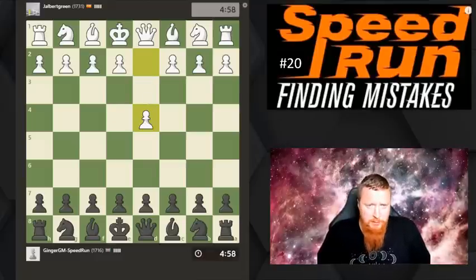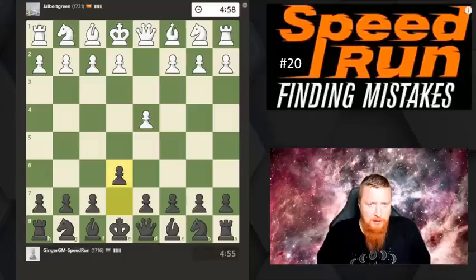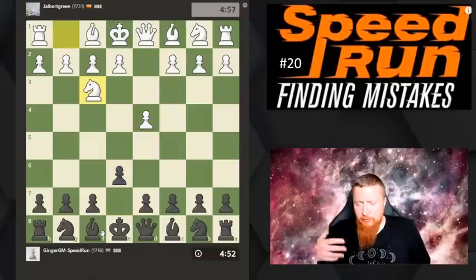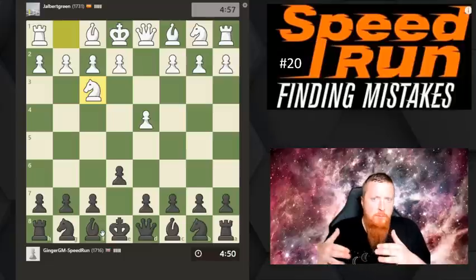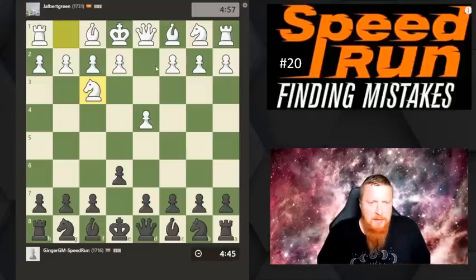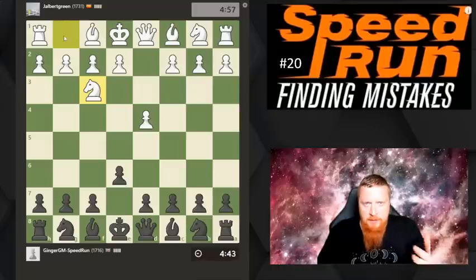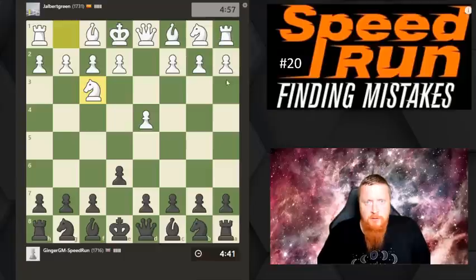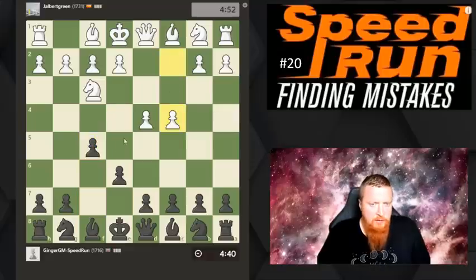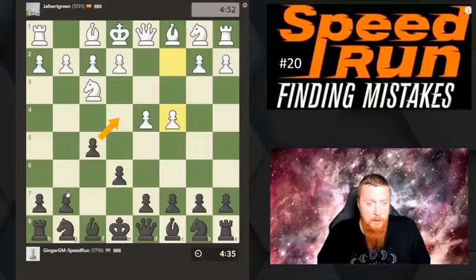Hi everyone, we're back with the speedrun videos and we're now getting to a much higher level - the 1700 level. I'll try to go through from the start again, but we have moved up right from the beginning to this level with minimum mishaps so far. In this game I'm going to play the Dutch Defense for the first time - it's my favorite opening. The Dutch is where you play this move, and the idea is to control the center but also give ourselves attacking chances.